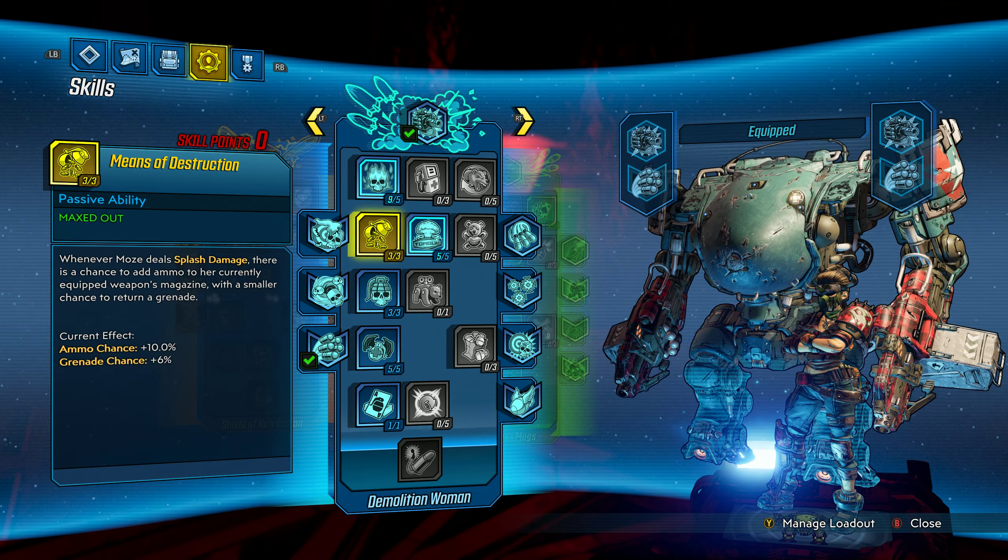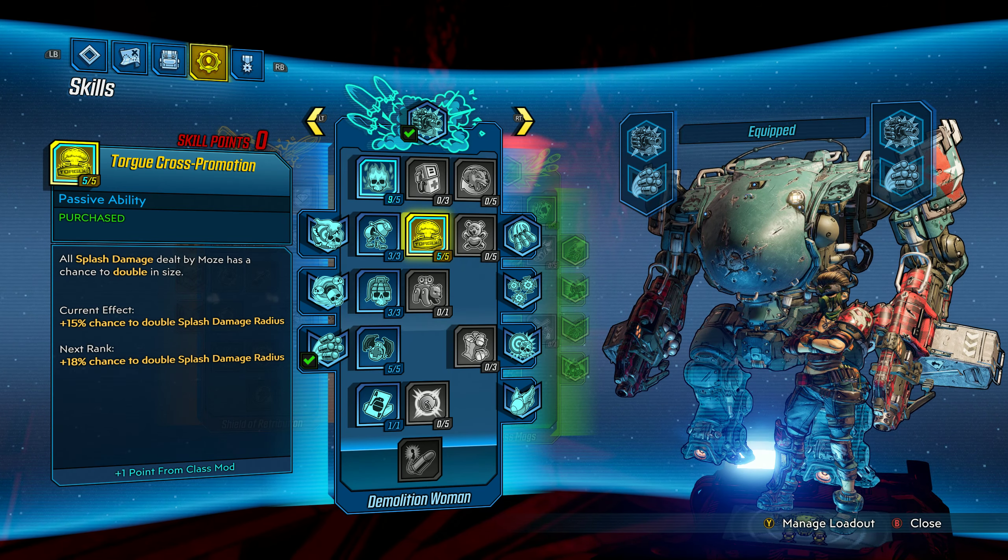We need two more points to get further down the tree, so I typically dump them into Torg Cross Promotion. If I'm being honest, this skill actually isn't that great — in a lot of cases it proves to be more harmful to you than your enemy, especially with a weapon like the Flacker which already has a large splash damage radius. But there's nothing really good at Tier 2 that we can put our points into, because everything else here benefits Iron Bear — and Iron Bear sucks on Mayhem 3.